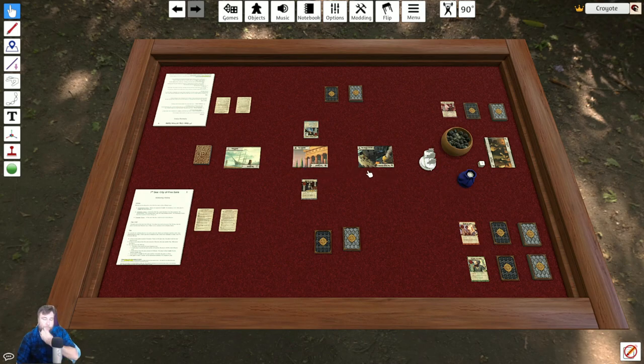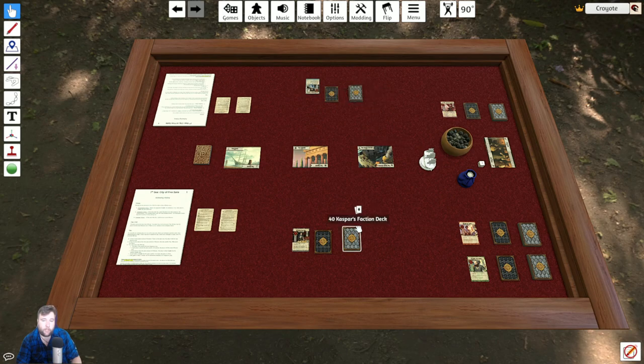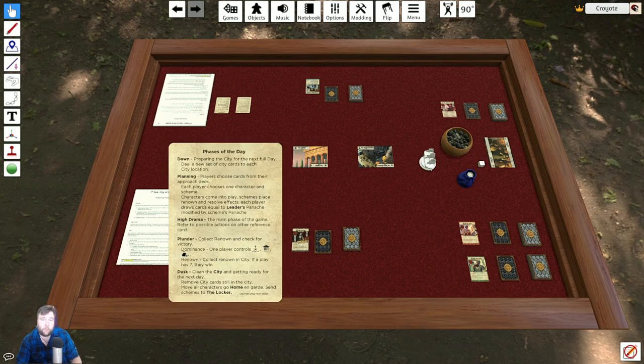Let's go through the phases of the day and game setup. All you need to do to set up the game is put your leader into play and shuffle your deck. This is called your approach deck — it's made of exactly 10 cards. Then you have the 30-card city deck. Randomize that, make sure your threat and Renown are nearby and easily accessible. Setup is just having your leader in play.